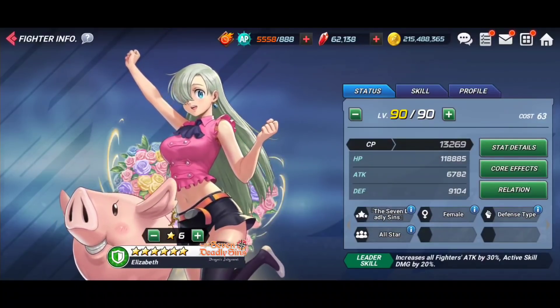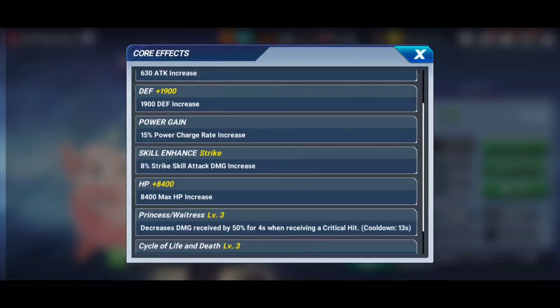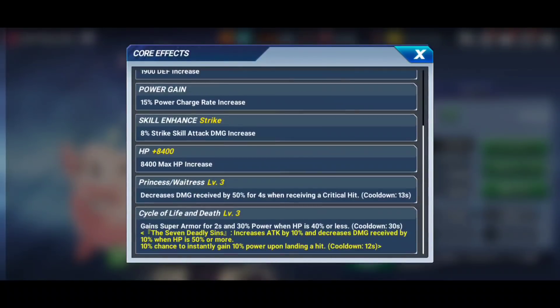For a new player, someone on a budget, or even a veteran looking to finish Reviving Hell's Dungeon who wants a green defensive fighter, she's going to be a better option than a lot of the gold border green defensive types we've settled for. Looking at her cores: power gain at 15 is always nice. On her exclusive cores, she decreases damage received by 50% for four seconds when receiving a crit, on a 13-second cooldown. She also gains super armor for two seconds and 30 power when her HP is 40% or less, on a 30-second cooldown — a mini-save built in.